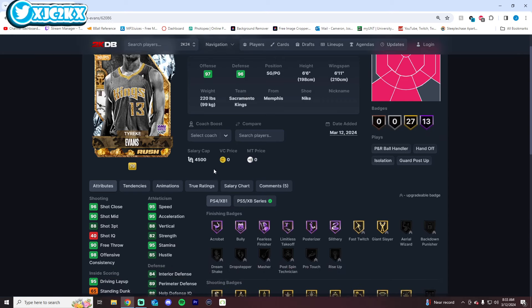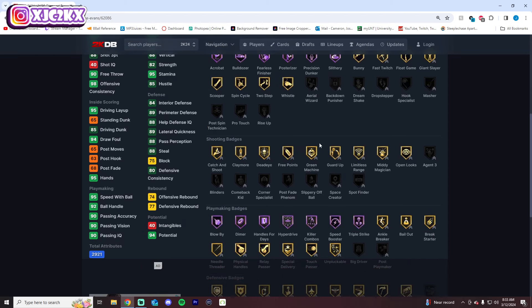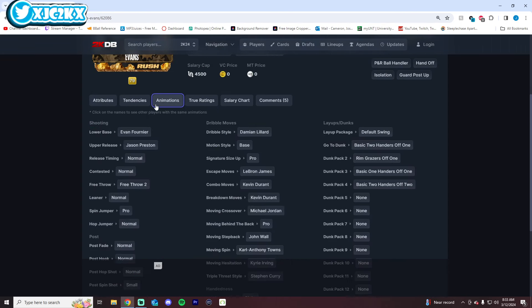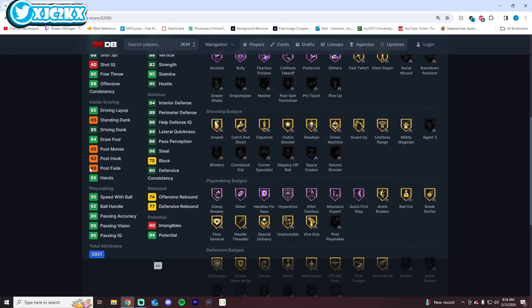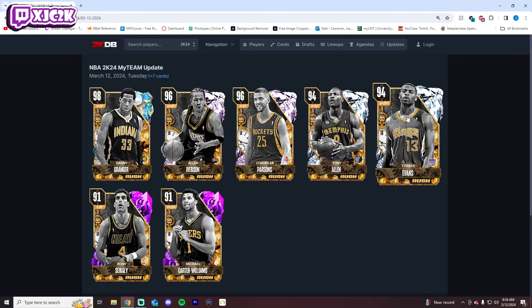Tyreek Evans is a 6'6 PG — this card's actually probably pretty good. 95 speed, 88 three-ball, 85 driving dunk, defensively pretty good, great playmaking and finishing badges. He does have Gold Limitless, but no Agent 3 or Blinders. Gold defensive badges on the perimeter as well. If you badge him out, he's a stud. Evans' release is pretty good, and he has a good behind-the-back and jaw-drop drag-back. Overall, not a bad-looking card — for an Amethyst PG he looks pretty good. The slashing and finishing will be elite, and the shooting and defense should both be very capable.